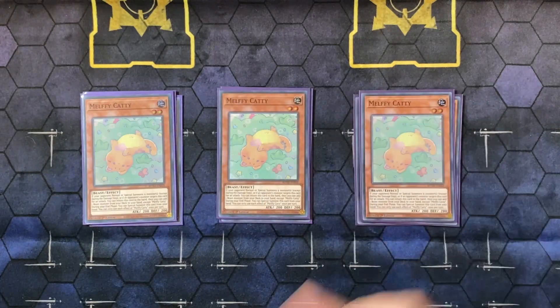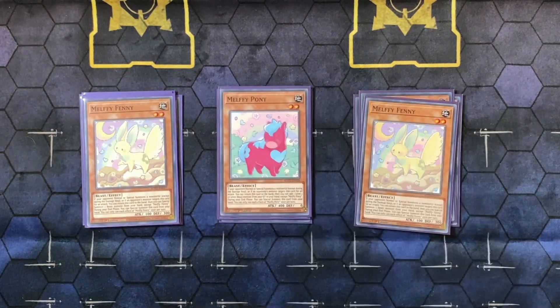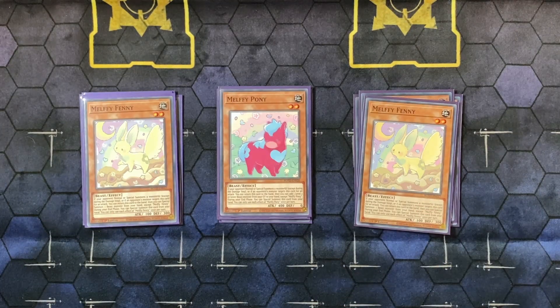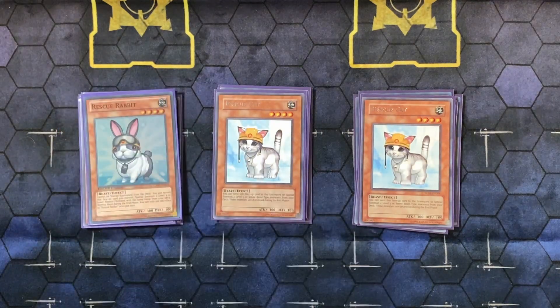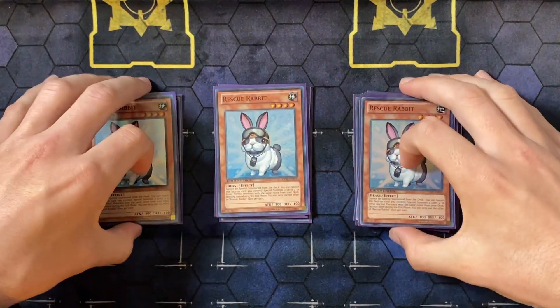Then we have three copies of Caddy, which is your ROTA. These are the two you play three of. We're playing only two Fenny and one Pony — these guys are good but not as good as the other two. The other two generally special summon something or add something; Fenny and Pony are grave-focused and hand special summons respectively, so we're playing them in smaller ratios. Following that, three copies of Rescue Cat — this card can get you into pretty much anything in the extra deck if you resolve it.